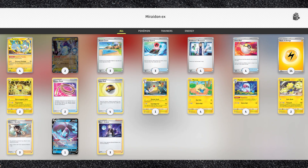Let's start with Maraedon EX. On Tier 0 of the basic Battle Pass, you receive this deck, which honestly kind of sucks. Aside from the two copies of Maraedon EX, there's not many cards you don't already own, and it doesn't even include a single copy of Electric Generator.